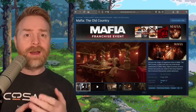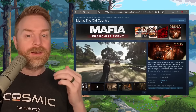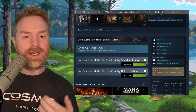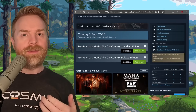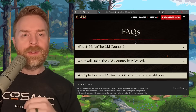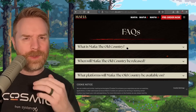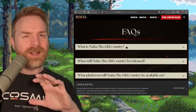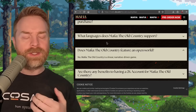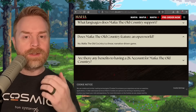And speaking about new stuff, next up we're talking about Mafia The Old Country. This game has a release date of August 8th of this year and we now have a price — about $50 US dollars. Taking a look at the Steam store page, if you're not a fan of Denuvo, you're not going to be a fan of this, as the game does incorporate Denuvo. Additionally, Mafia The Old Country has an FAQ on their website, and the answer causing a bit of stir online is: does Mafia The Old Country feature an open world? The answer is no — Mafia The Old Country is a linear narrative-driven game.